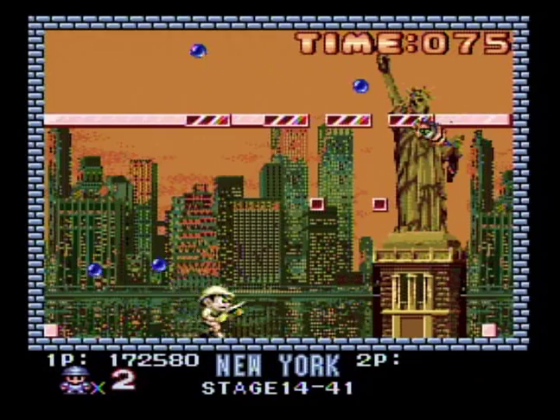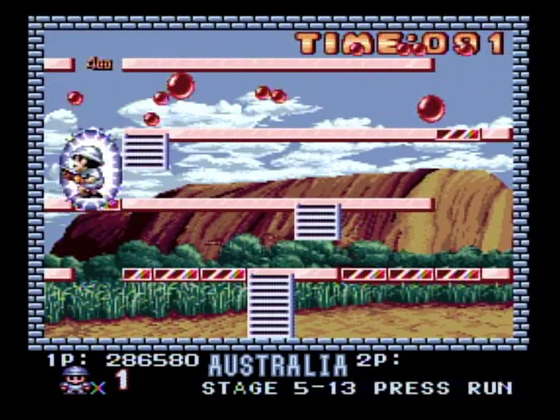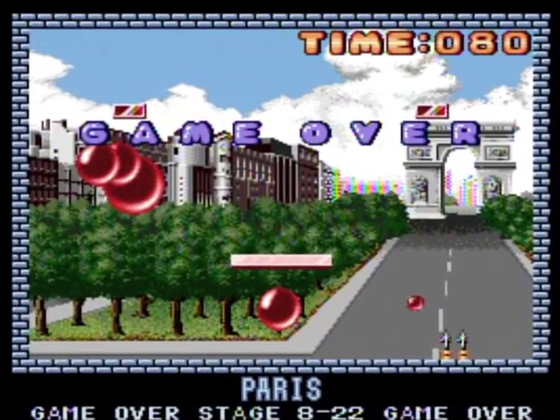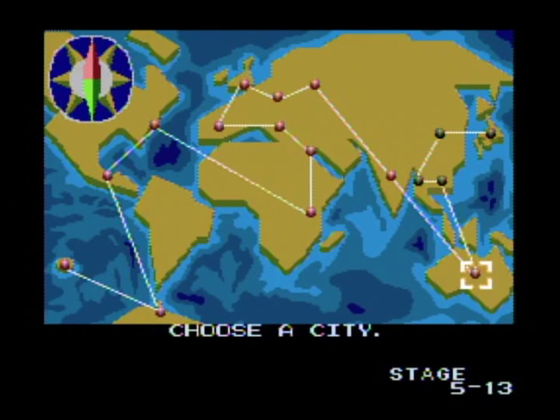Sneaking under smaller spheres is not easy, and you will often find yourself trapped. When all lives are lost, you can continue, but only twice. After that, the game is over, and you can only start at the tenth city, so you have to earn your way to the end no matter what.